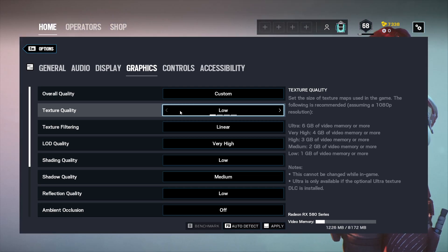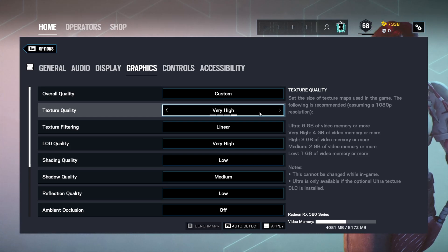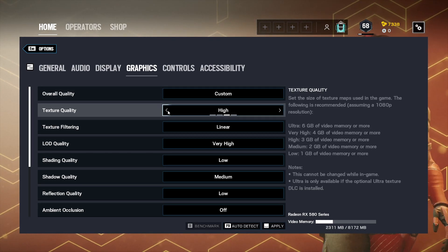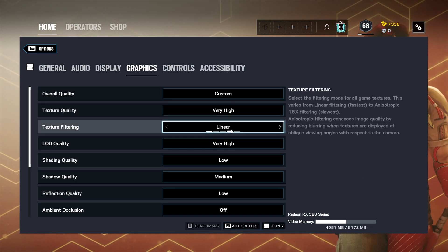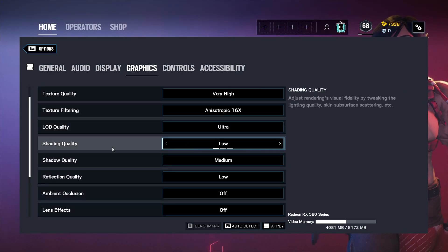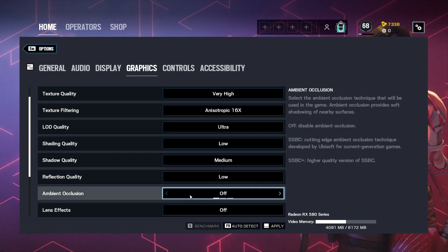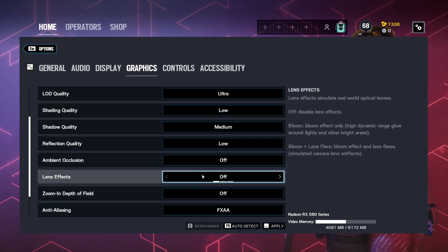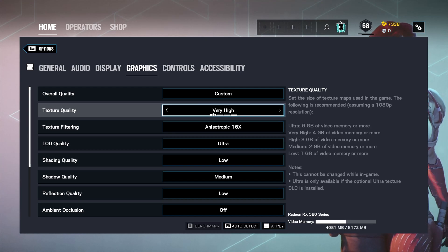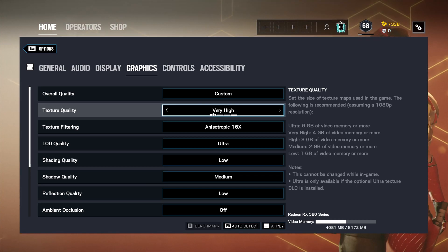For my content creation profile, the main things I change are those that don't affect frames too much. Texture quality I move to very high — it really doesn't impact frames as much as you'd think, so I run it at high normally and very high for looks. I also go to 16x texture filtering and bring LOD to ultra. Some settings like reflections and lighting effects that I leave off can actually hurt you visually by interfering with what you see, so keep those off. Those are your two profiles: one for performance, one for performance plus good looks.